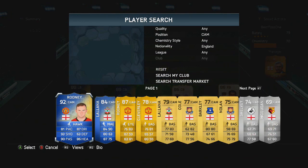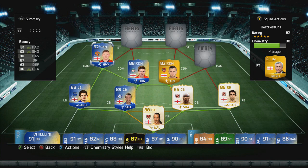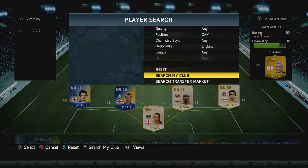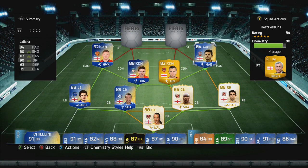In the CAM position we have Wayne Rooney, 92 rated — probably one of the best players I've used in the game at the CAM position, but anywhere else he just seems to lack quality. In the right CAM position we have Team of the Season Lallana, currently at Southampton on this card but he is actually a Liverpool player now — he obviously doesn't have a Team of the Season card there.